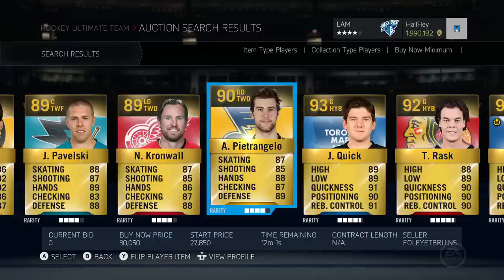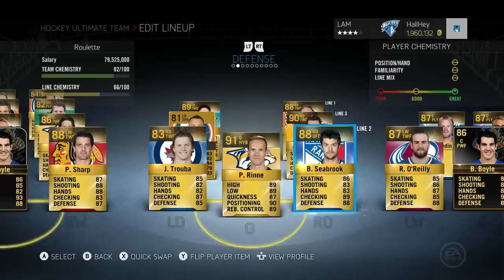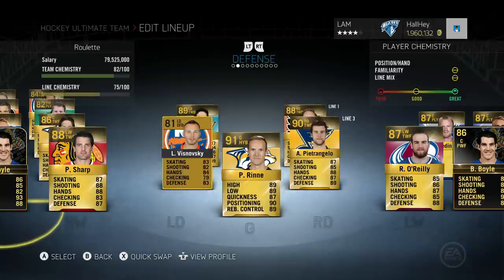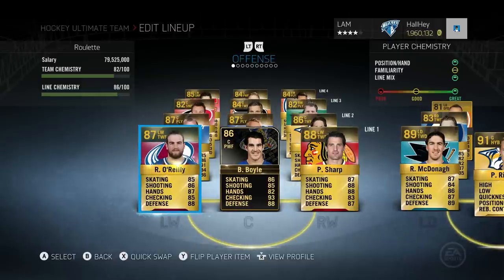Alright guys, I slotted in the two players. I threw Brent Seabrook into the second line as left or right defenseman, moving Trouba to the left because he'll be moved out very soon. I'm also replacing Redmond with Vishnovsky and putting Petrangelo into the third line. I'll move him up to the first line in the next episode.